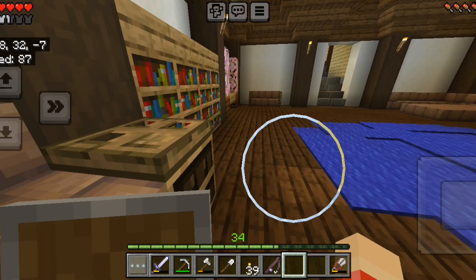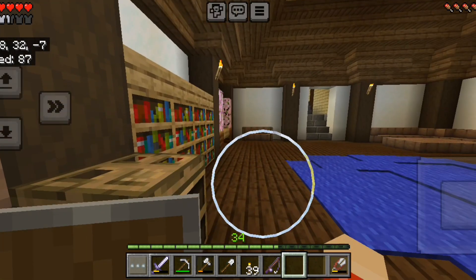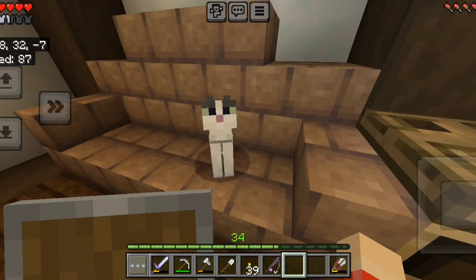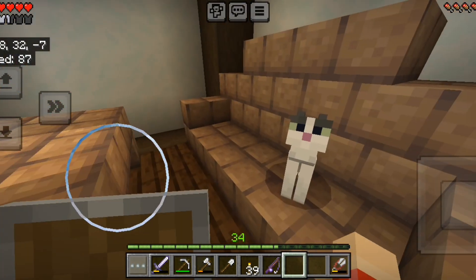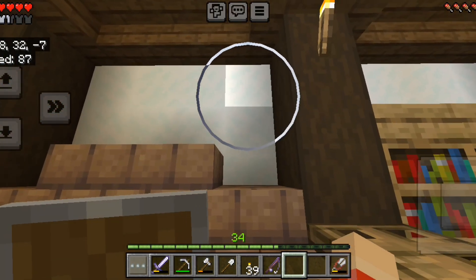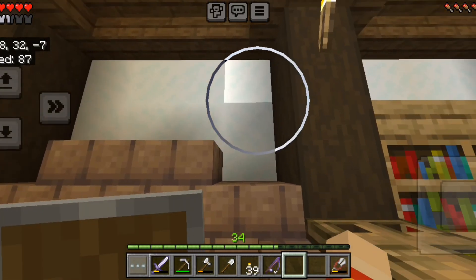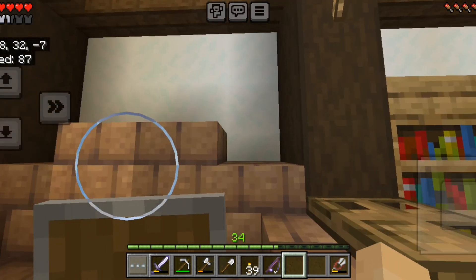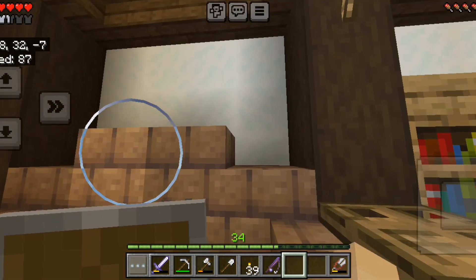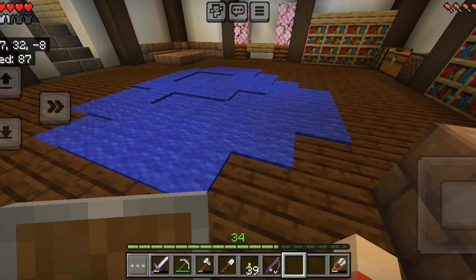I found it while working on getting a cartographer to the villager trading hall. We have Jelly here — a second Jelly — because I thought it would be fitting. Maybe I could have a picture item frame showing little things like the Pufferfish of Peace, a sunflower, something to show cool stuff. I could show you the villager trading hall.